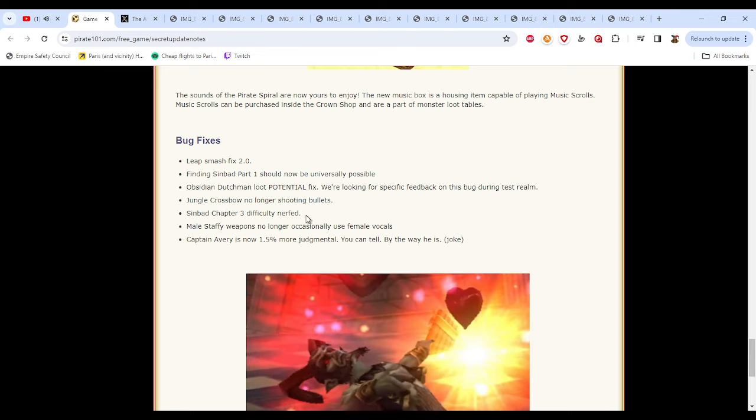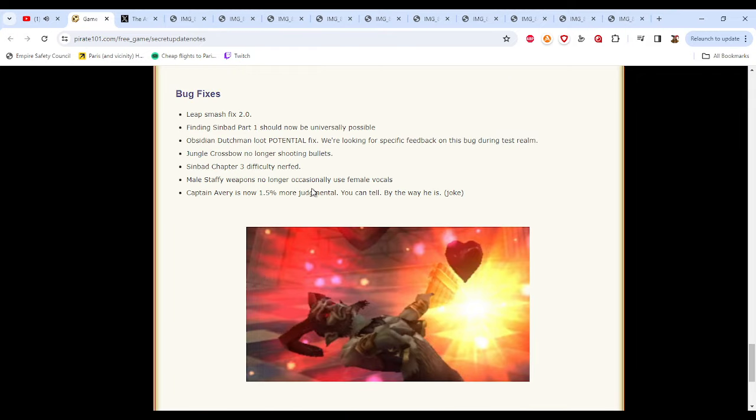Sinbad Chapter 3 difficulty nerf — I'm definitely going to test this out. I don't know if it really needed a nerf; maybe the musket boss could use one because it's disgustingly broken if you don't kill it the first round. Definitely let me know if you guys do any more Sinbad Chapter 3. Also — male staffy weapons no longer occasionally use female vocals. That's nice. And there's a picture of one of the Zaders from the new update, and that's pretty much it for the update notes.